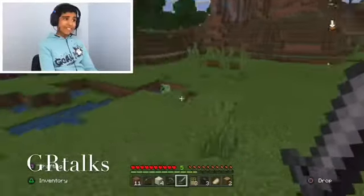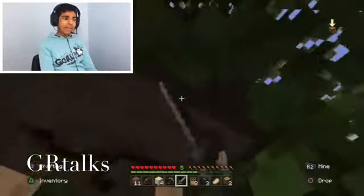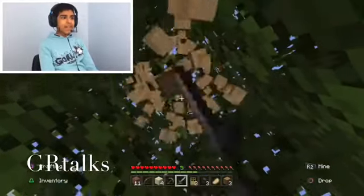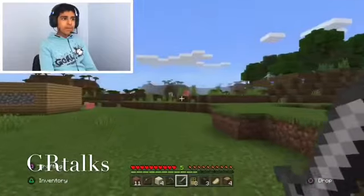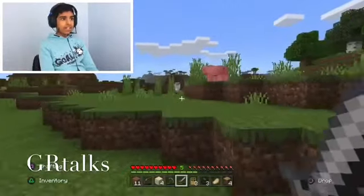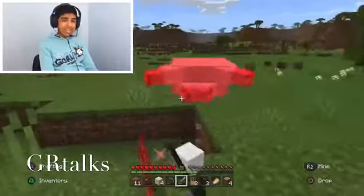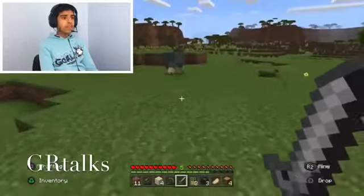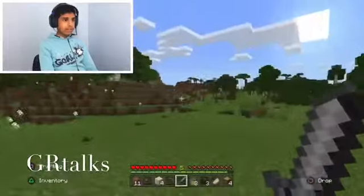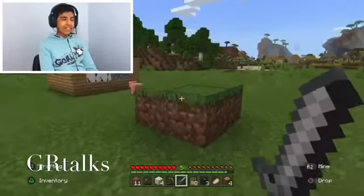Found some water — good. This is why you need a bed, guys. To get a bed you're going to have to kill three sheep of the same color to get wool, then combine three wood and three wool of the same color to craft a bed. What a bed does is skip the night.